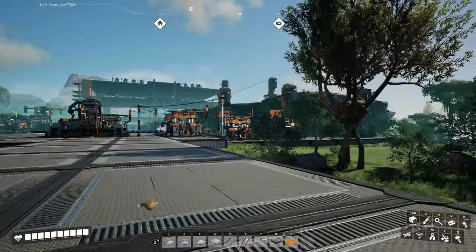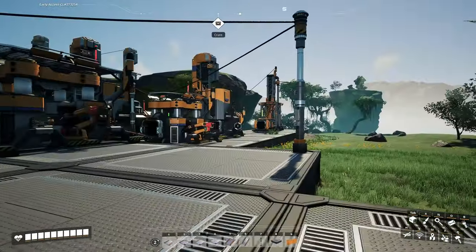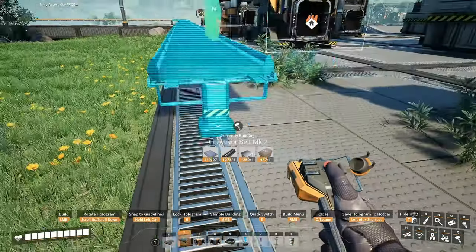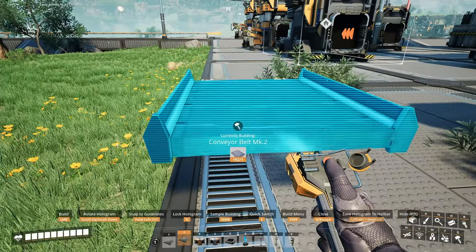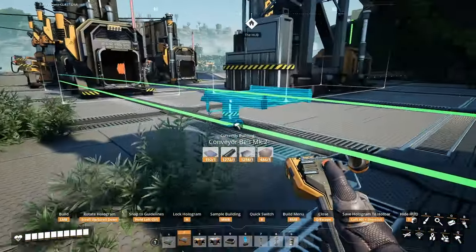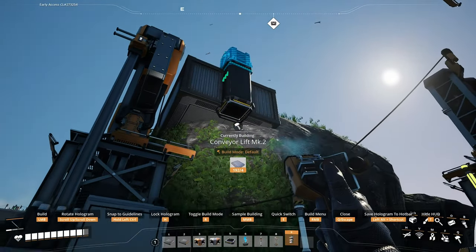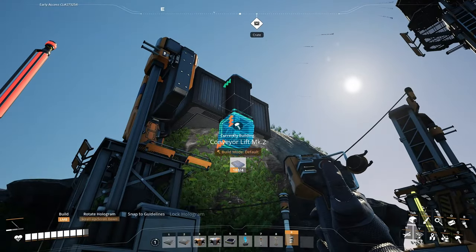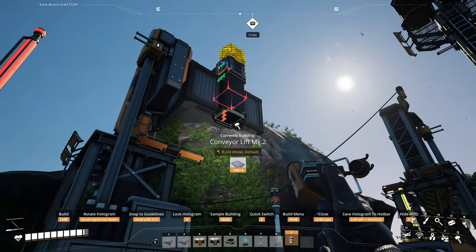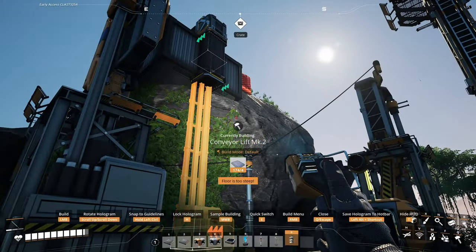We're gonna go up over that instead of dragging it through here. Perfect, right there. And then we're gonna go up — yes, just like that. And then you come down. Nailed it. Aced it. Can't be stopped. First try.